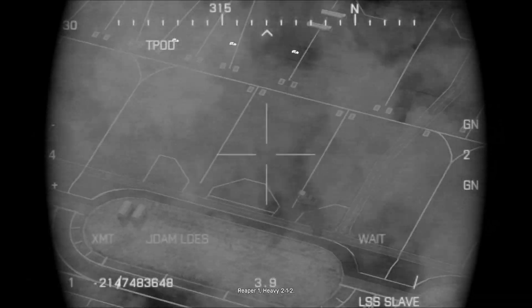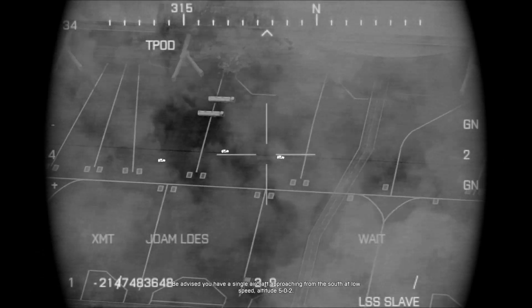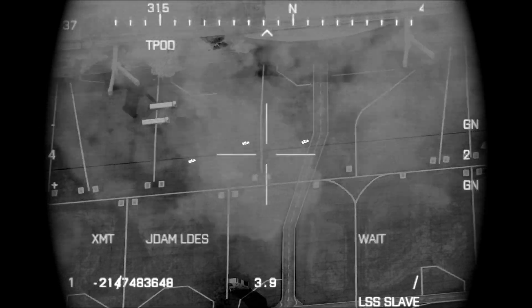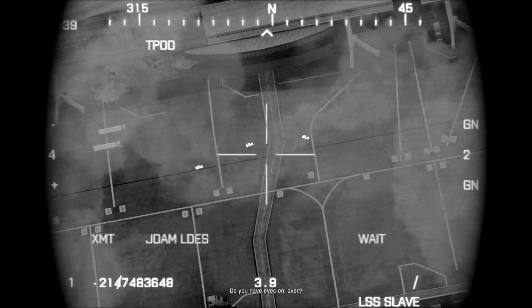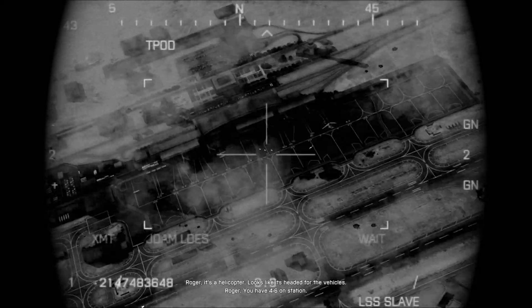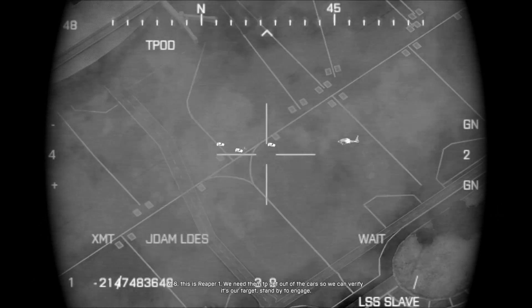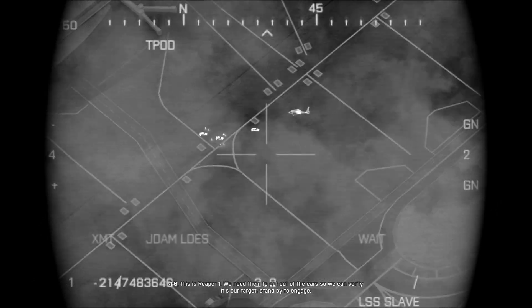Reaper 1, Heavy 2-1-2. Be advised, you have a single aircraft approaching from the south at low speed, altitude 5-0-2. Do you have eyes on? Roger. It's a helicopter. Looks like it's headed for the vehicles. You have 4-6 on station. 4-6, this is Reaper 1. We need them to get out of the car so we can verify it's our target. Standby to engage.